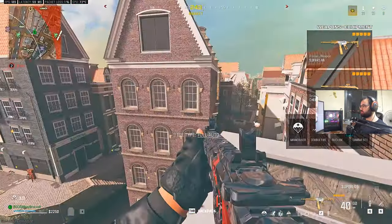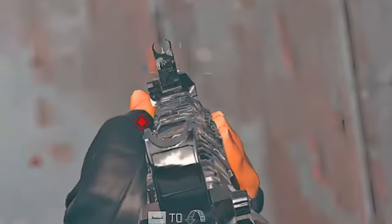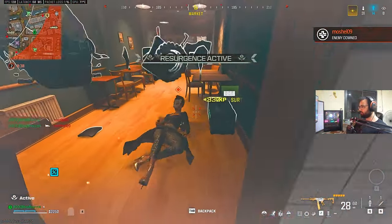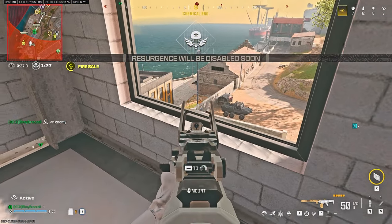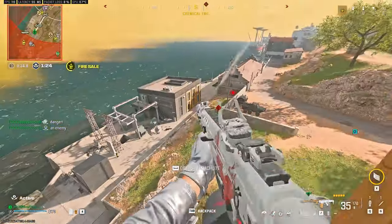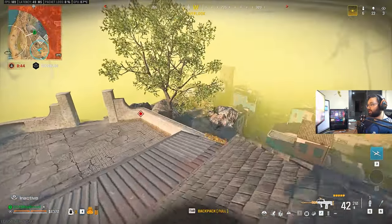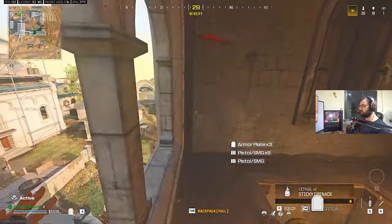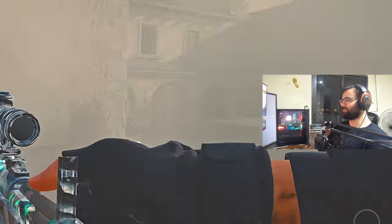If you want to use combat scout aggressively, one way is for chasing runaways. You damage the enemy and now he's on the run — sometimes it's hard to know where they went, especially with many possible spots. Combat scout makes it easy to chase them, or even know where to cut them off. Look at these clips and see how combat scout gives me the ability to know where to aim and when to shoot.